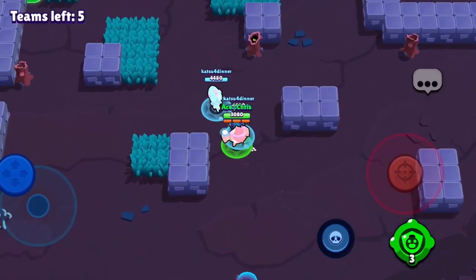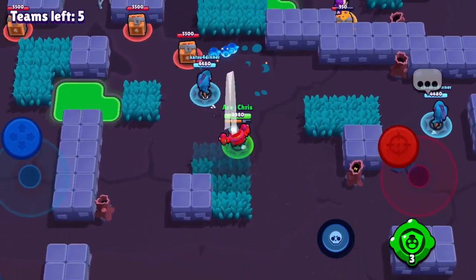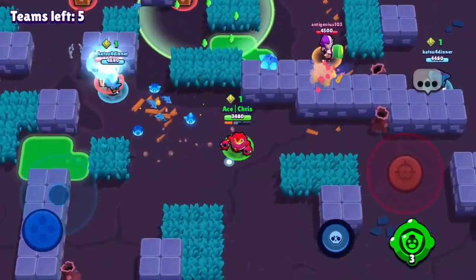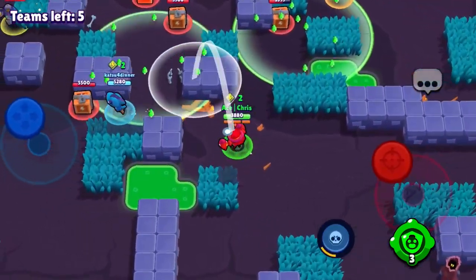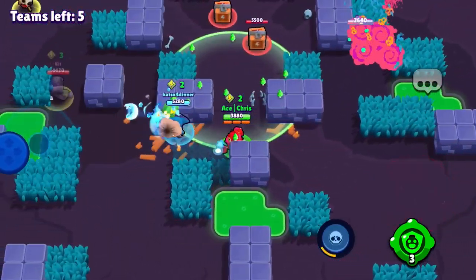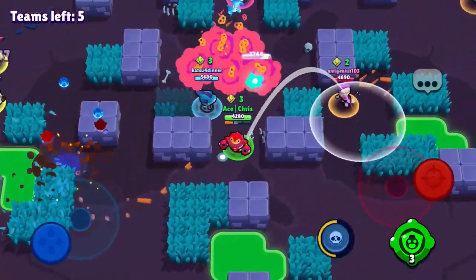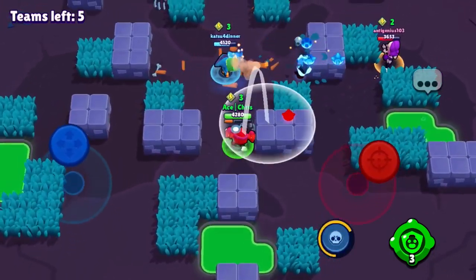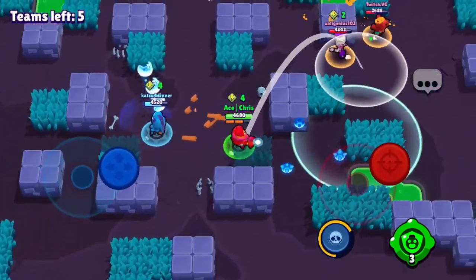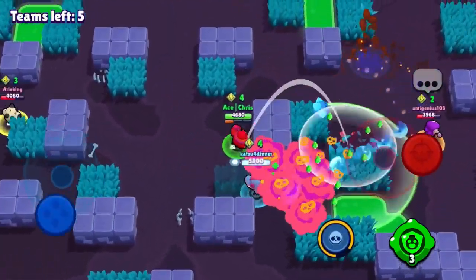Starting game three, Leon is going to send a clone right away over to the enemies. Leon is collecting all the boxes while I try to chuck mines at the other duos. I'm doing a really good job hitting — getting cracks on the other brawlers right now. We're getting a lot of hits and that's really nice.